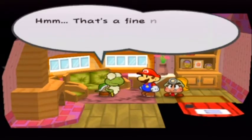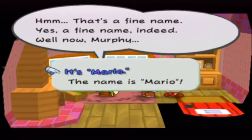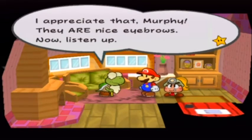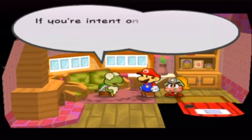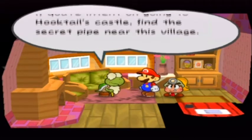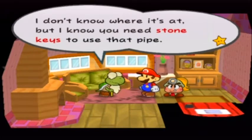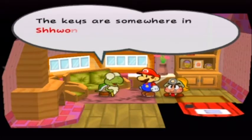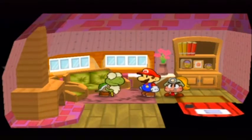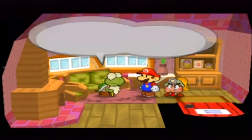He calls us Murphy, we correct him saying it's Mario, but he still calls us Murphy. He tells us: if we intend to go to Hooktail's castle, find a secret pipe near this village. We need some stone keys to use that pipe. The keys are somewhere in the nearby fortress. Just pass the village to get them first. Then get going and take care of the Hooktail monster.